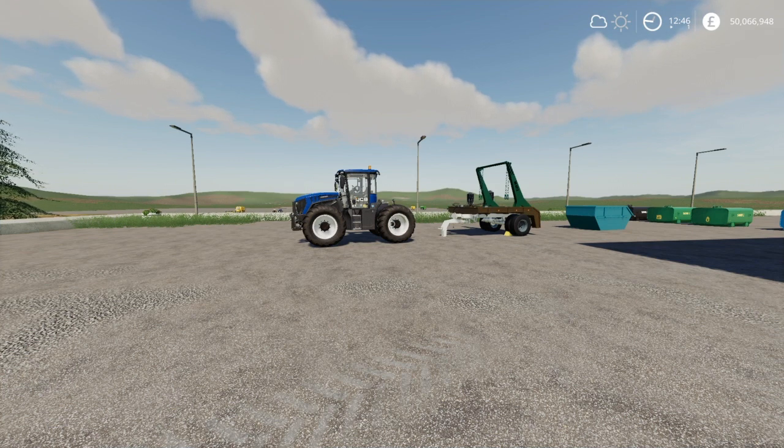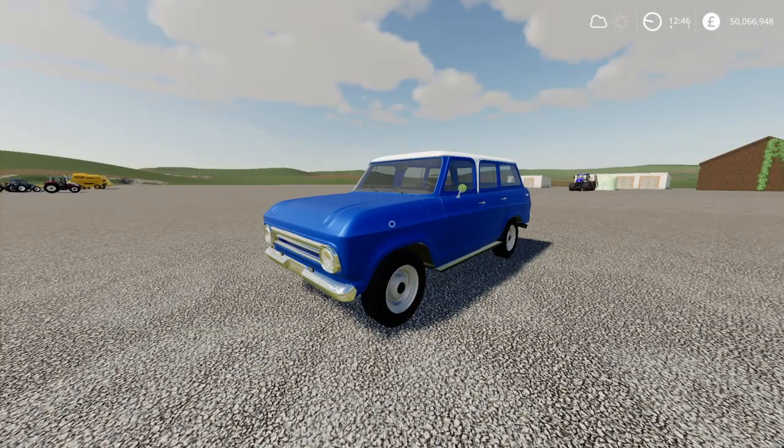Moving on to the mods today — we've got a good selection. First up is this lovely beauty, the Verenio Brazil. It's 55,000 to buy, 200 horsepower, optional colours, functional doors on the front and rear, optional lights, and it's 10.6 megabytes.